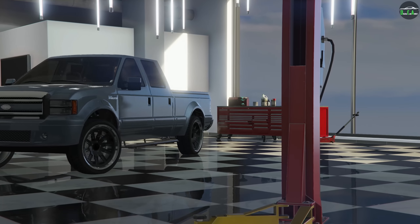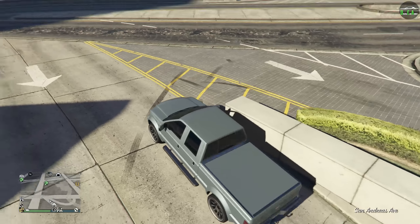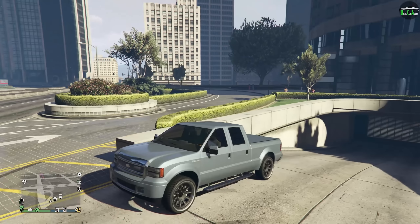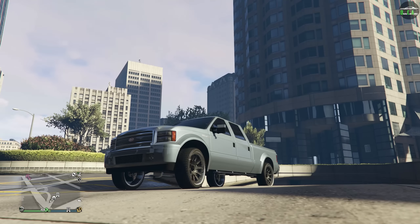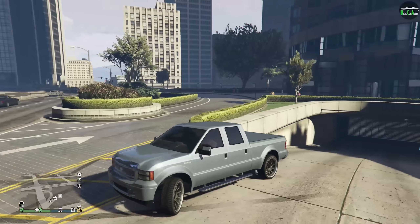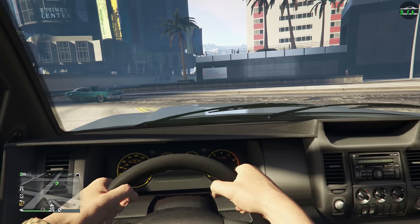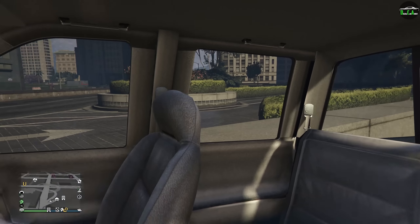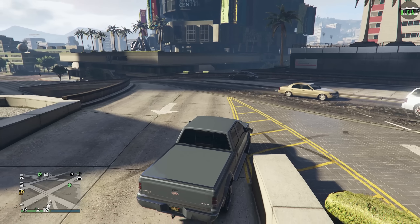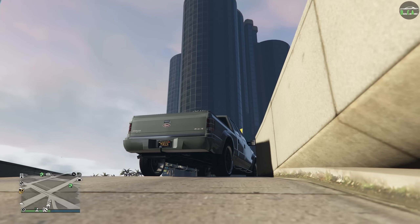I do love the variant with the bed cover — it just looks a bit more clean, like a city street truck. This color looks absolutely amazing on this thing. I love the black wheels; they give it a nice custom look. In first person, they reused the SUV interior, but on this truck I think it's acceptable since it's inspired by the older F-250. The engine sound is also reused from a lot of other trucks and SUVs.